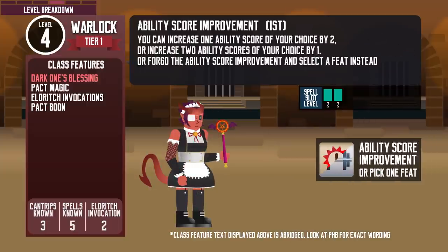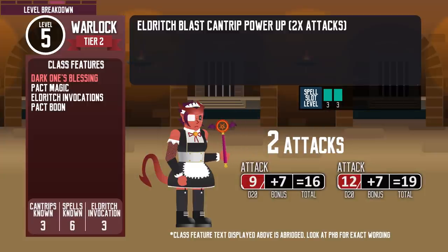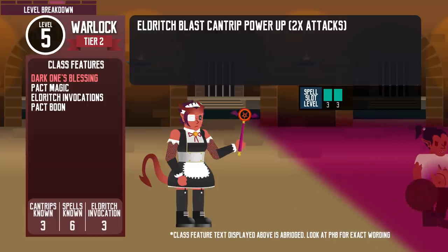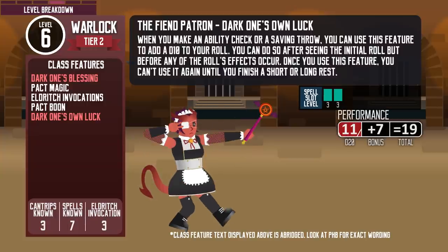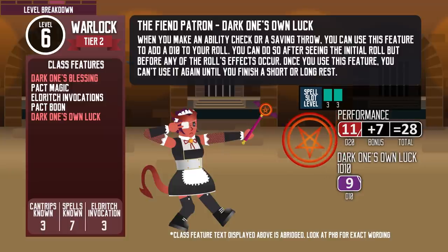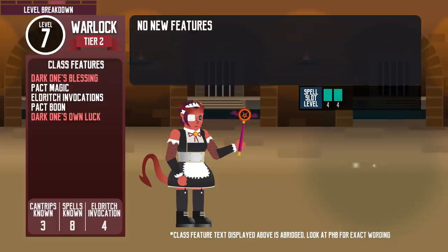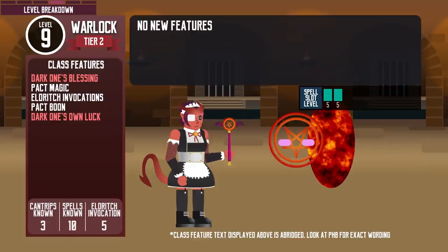At level 4, they get their first ability score improvement and learn another cantrip for a total of 3. At level 5, Warlock cantrip power improves like other spellcasters — for Warlocks knowing Eldritch Blast, they gain an extra attack with the cantrip, but must roll to attack separately for each blast. Eldritch Blast is the Warlock's signature damage-dealing cantrip; it becomes very powerful when combined with other Warlock features. At level 5, they can also cast level 3 spells like Fear. At level 6, Fiend Warlocks get Dark One's Own Luck — when making an ability check or saving throw, they can add a d10 to the roll after seeing the initial result; reusable after a short or long rest. At level 7, they get level 4 spell slots and can learn level 4 spells like Blight. Level 8 brings the second ability score improvement. At level 9, they can learn level 5 spells like Contact Other Plane.